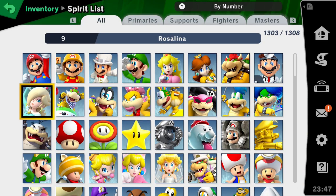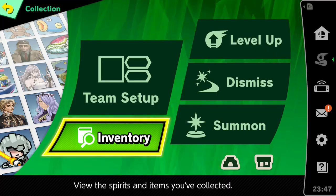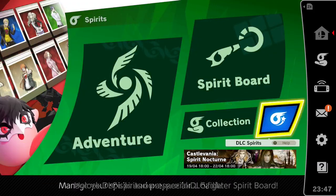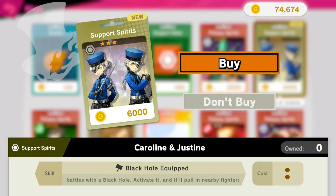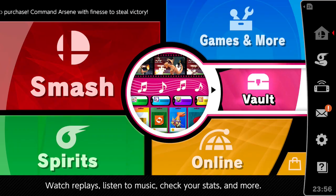Due to the update, I just have a question for Nintendo: if I'm meant to download the DLC in order to access the new spirits, then how can I — if I move over to the vault and open the shop — suddenly buy a spirit from Persona? Nintendo, please fix this. Why can I do this?